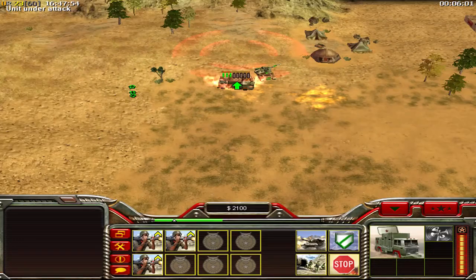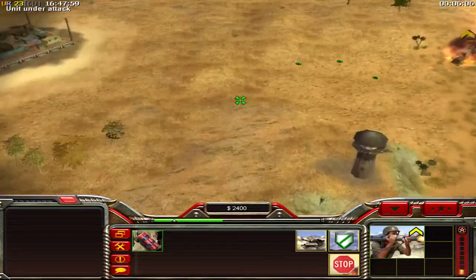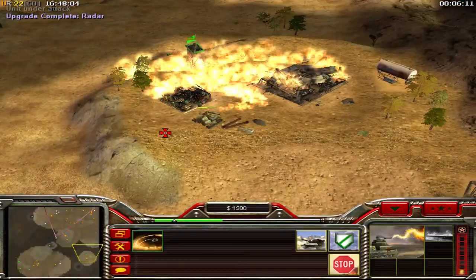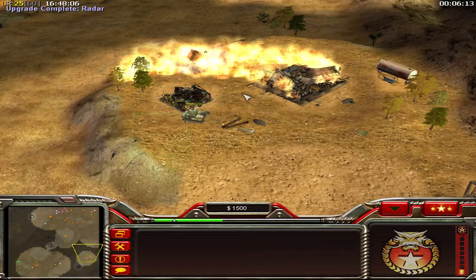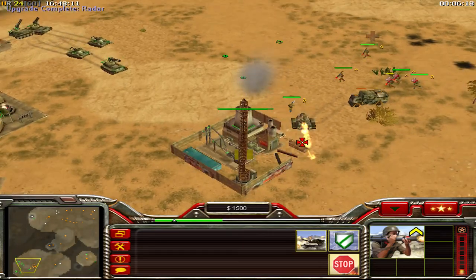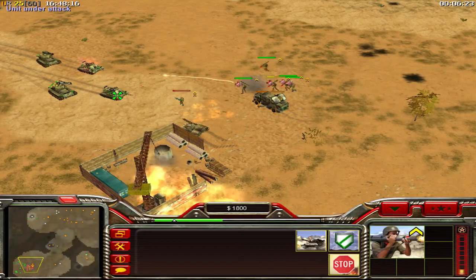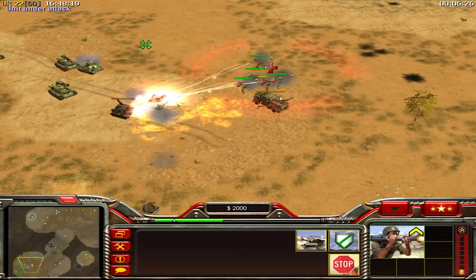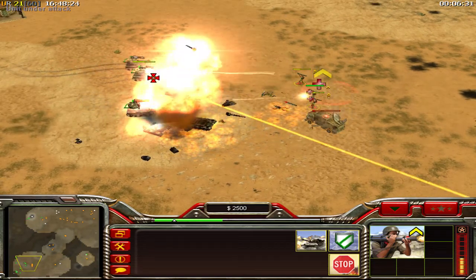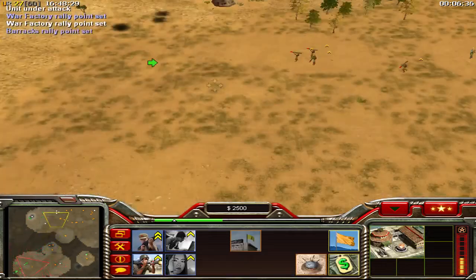Getting rid of his army in his base. Look at this - that Battle Master could destroy my listening outpost but my units will survive, just barely. I got rid of that oil derrick but my dragon tank is not doing a great job because he keeps going with his flame wave. The red guard is shooting at it. He's now trying to get rid of my attack wave in his base but his Battle Masters are dealing huge damage to his own units.